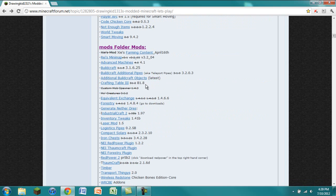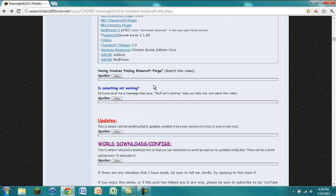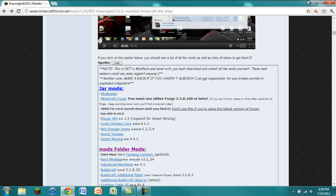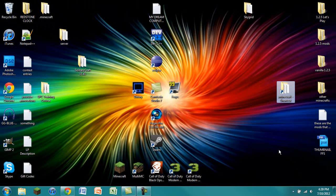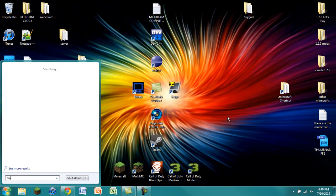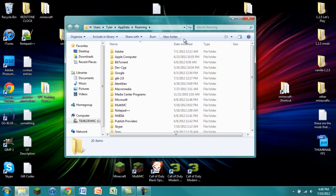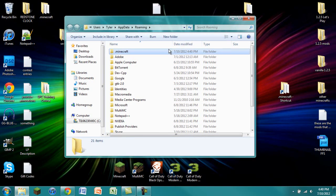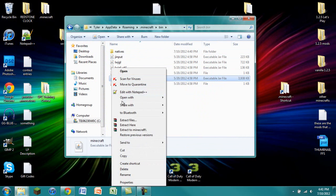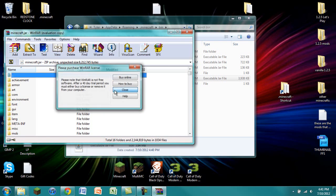Go through all these pages, download everything — I like to organize them into separate folders. Once you have that, you'll need to find your .minecraft folder. If you don't already have a shortcut, I suggest getting one. You can go into your start menu and type %appdata% — this will bring you to your roaming folder where you can find your .minecraft folder. Open up your bin, and you should see a minecraft.jar. Right-click on it and open it with WinRAR or 7-Zip.